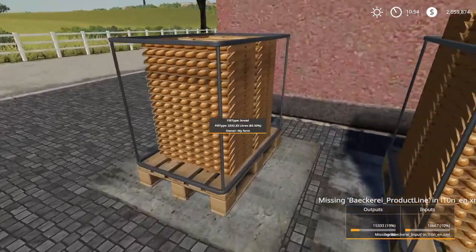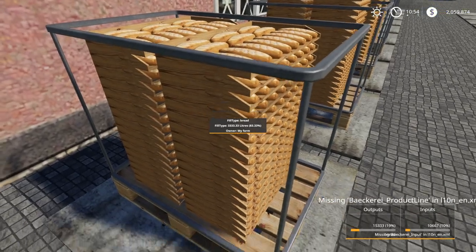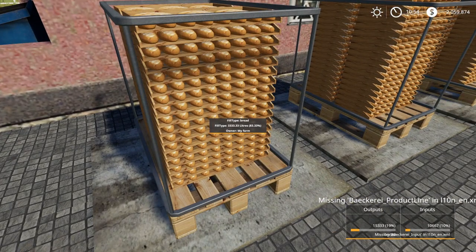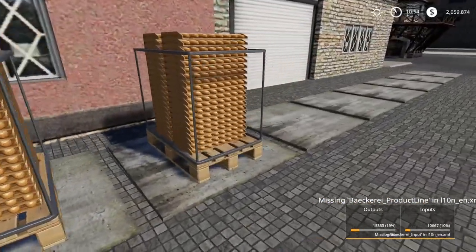You can see the bread pallets. The bread pallets are pretty cool — I actually think they look really nice. You've got these little wooden trays. The pallets themselves look really nice; I'm really impressed with the pallet.